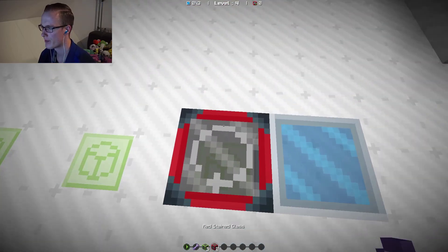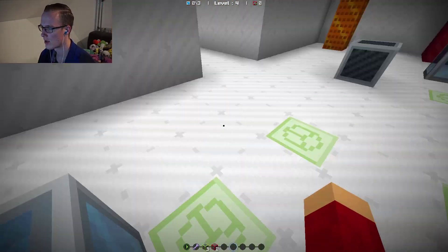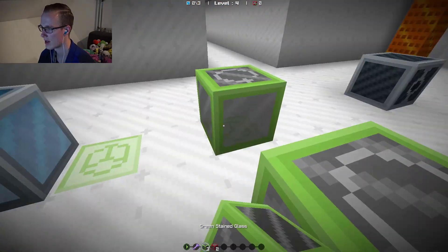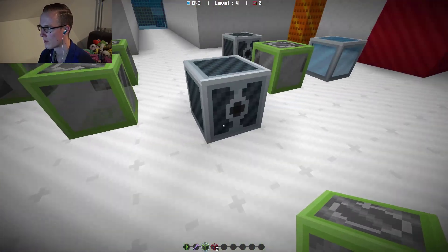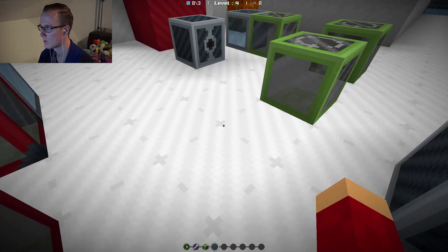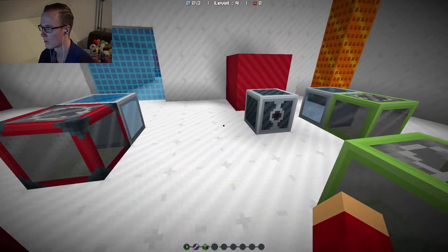So this is pre-placed red stained glass, which turns right. So it is forward, left, left, left I think. So left, left, left, left. Forward, left. And then it's right, right. I don't know.